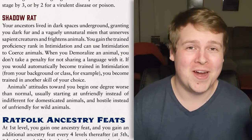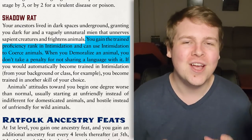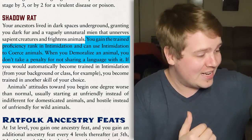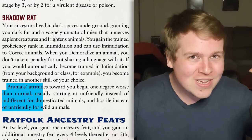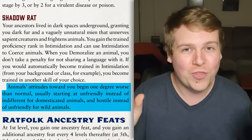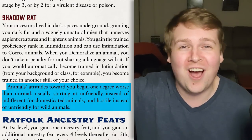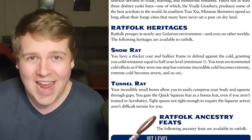The Shadow Rat is downright hilarious. You gain trained proficiency in Intimidation, and you can intimidate animals to coerce them without taking a penalty. You're just really good at intimidating animals. The downside is every single animal you meet forever starts with their attitude one degree lower than they would have been — so if they would have been unhelpful, they go straight to hostile when they see you.